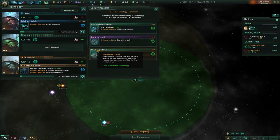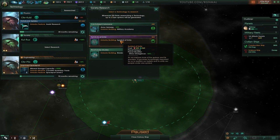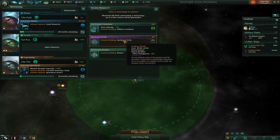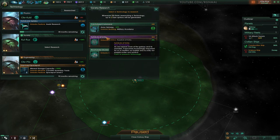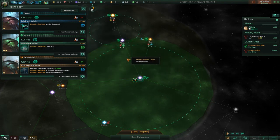Research complete - colony ship unlocked. And 'Symbol of Unity' - I've never seen this before! It's a rare tech - it's got a purple bar on it. Minus 10 ethics divergence is really good: as your colonies spread out and get further from your home world, their ethics start to diverge from what you believe back home, and it can be problematic - factions can rise up and create all kinds of havoc. That's really cool, but I think I'll grab biolab first since this tech should stay on our research list.